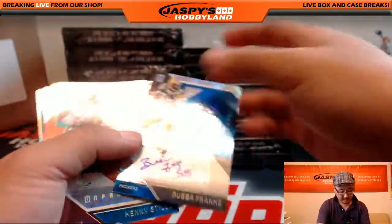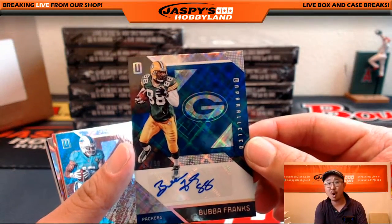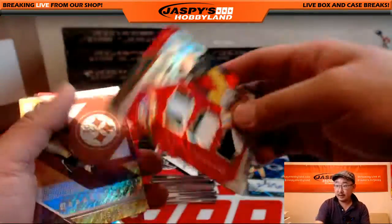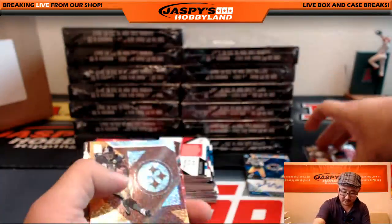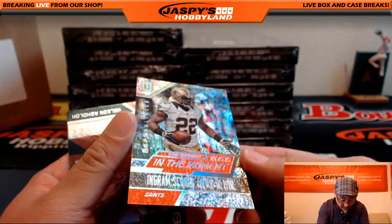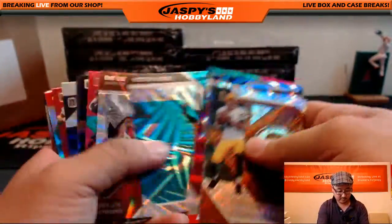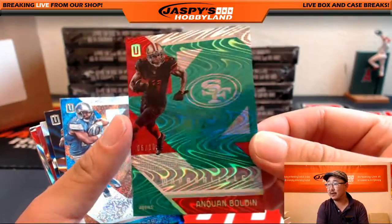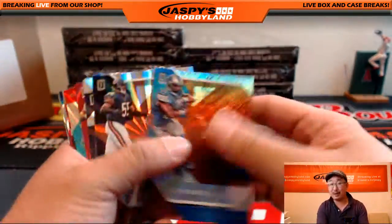There's our first autograph — Bubba Franks, old Packer, going to the Green Bay Packers, that would be John Parker. More Packers — 40 out of 49, two-color triple relic, Brett Hundley, nice one John. That's 6 out of 10 — Anquan Boldin, kind of trippy, 70s looking card. That would be for Robert and the Cardinals. And 3 out of 49 — Andre Reid for the Bills, going to Chris Orlando.